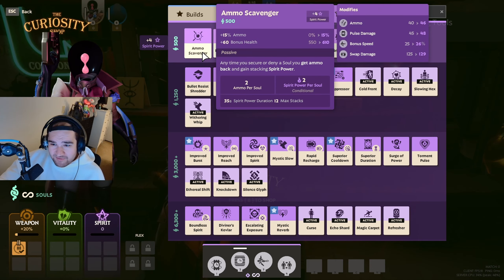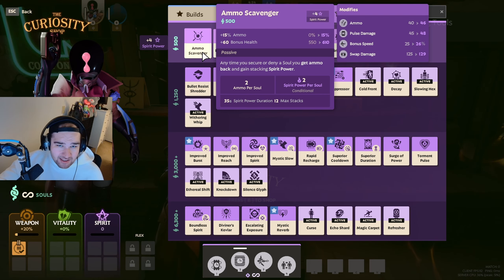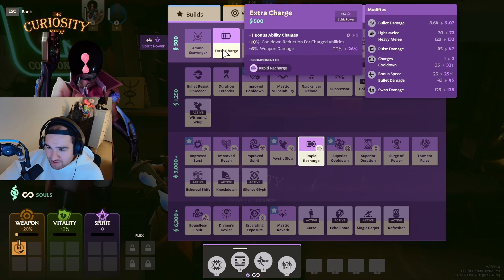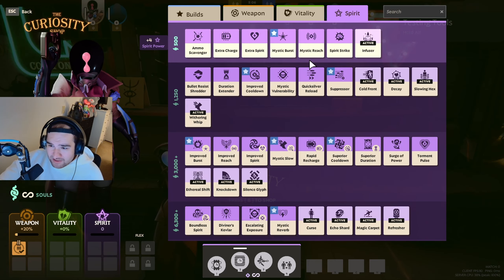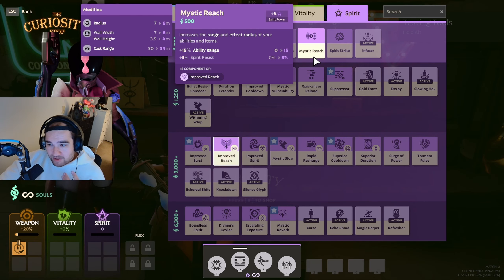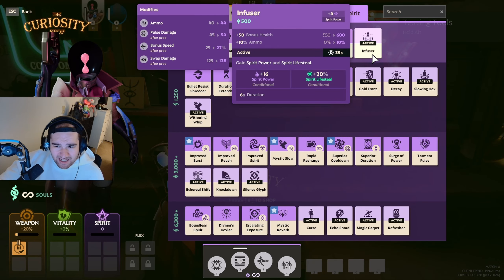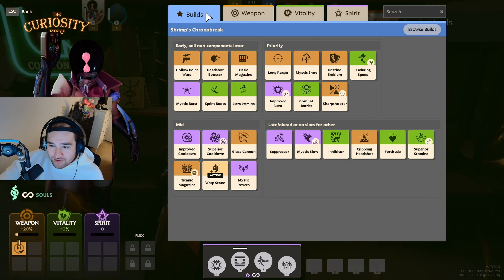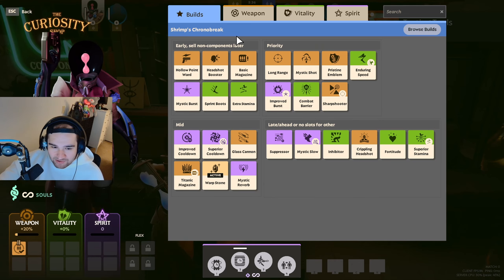The main reason for getting spirit items is spirit damage for your abilities. You can also have Ammo Scavenger — any time you secure or deny a soul you get ammo back and gain stacking spirit power, helping you in lane. All 500-cost spirit items are for early game and early lane stages. You can get extra charge via Rapid Recharge on your abilities, extra spirit damage, Mystic Burst, Mystic Reach so your abilities reach farther, and Active Infuser which gives spirit power and spirit lifesteal.